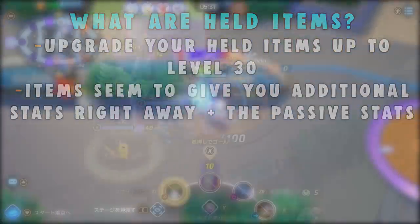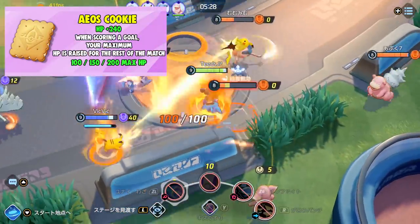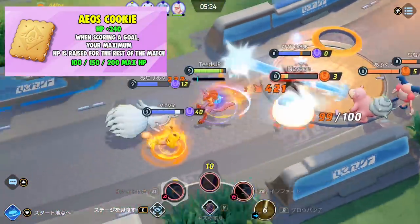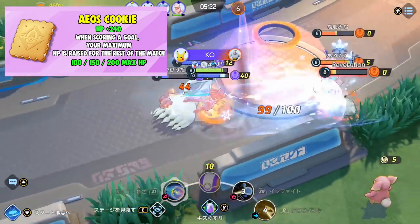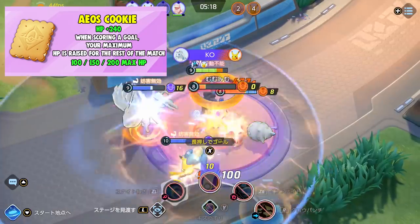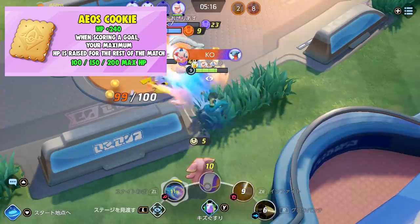The first held item we have is AOS Cookie. When you score a goal, your maximum health is raised for the rest of the match. This item increases your health by 240, and for goal scoring you can increase your max health by at most 200. I'm not sure if this is every time you score a goal or if it's a one-time thing.